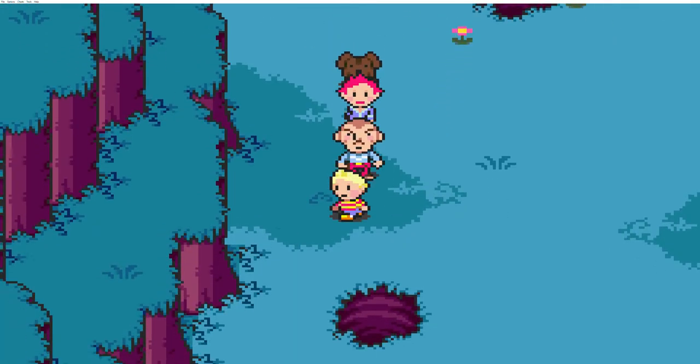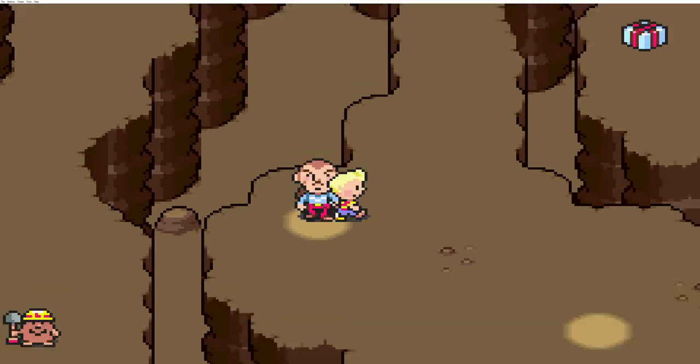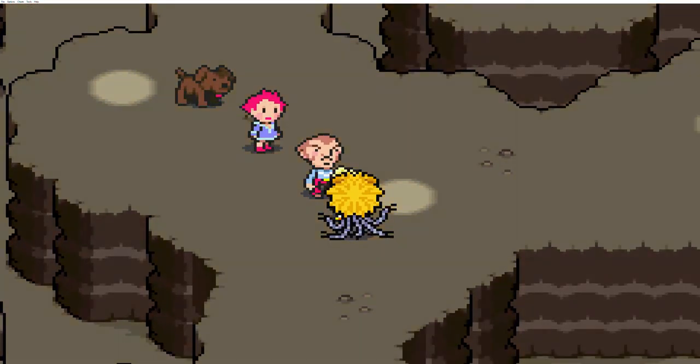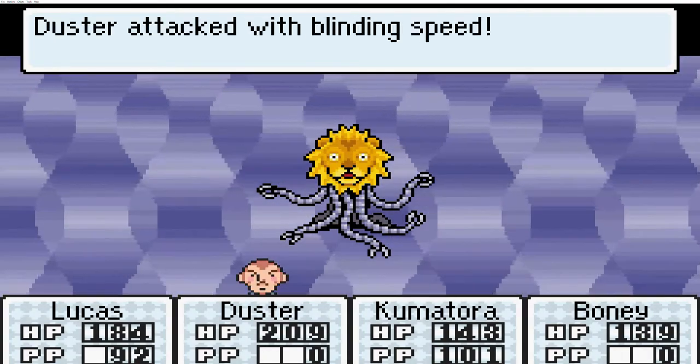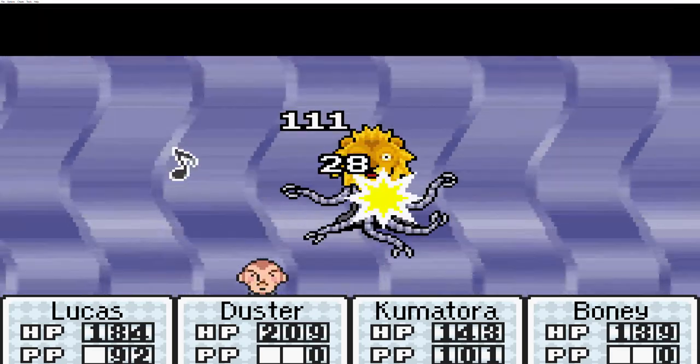We could jump down at random, but I'm going to pick this one real quick because there are some items we can pick up in the area. And then I'll show you which one's the right hole. Oh nice, get that free damage off.